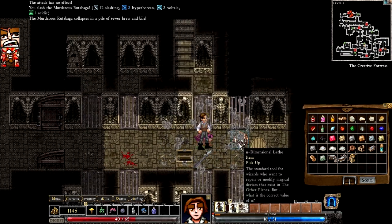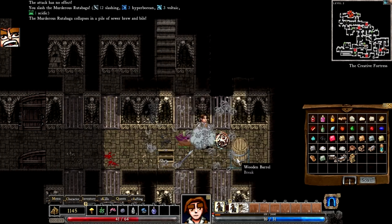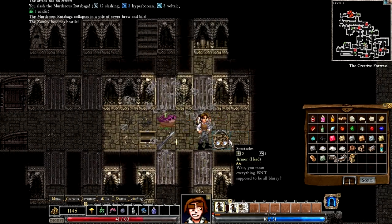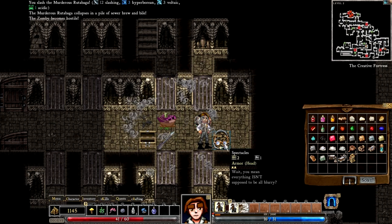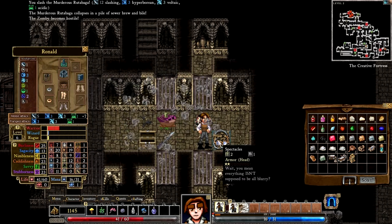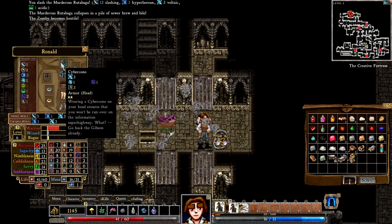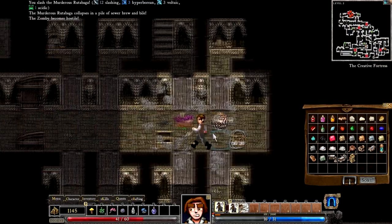A steel bolt. A dimensional lathe — we don't need one of them, that's just for making wands with. Spectacles — that increases our view distance. But it would mean leaving the cybercone behind. I like the cybercone, we'll stick with the cybercone, I think.